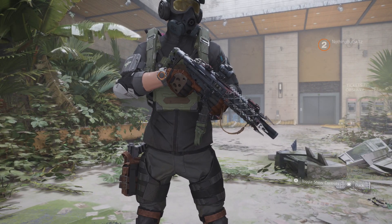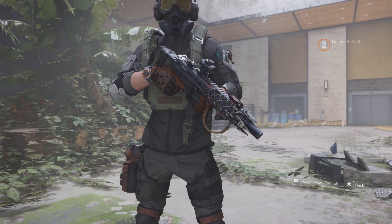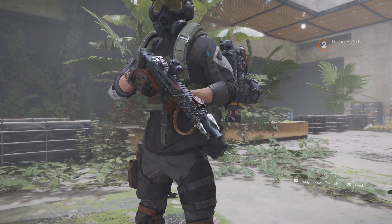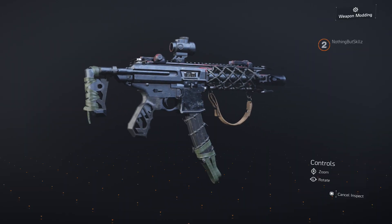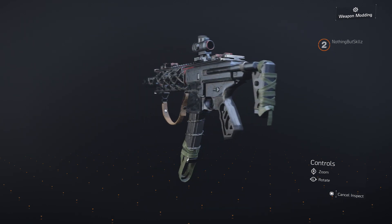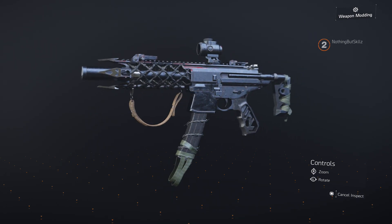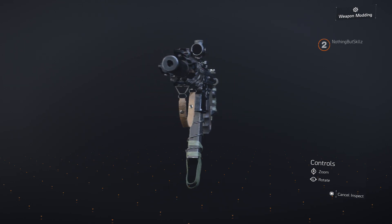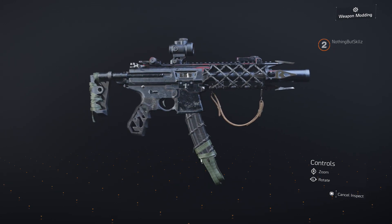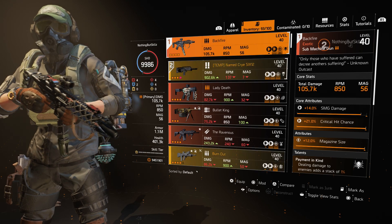The first exotic we're getting into is the new SMG. This thing reminded me a lot of The House — the NPX. It's a very sick looking gun; visually it's probably one of the nicest looking SMGs in the game. Looks aside, this gun actually performs pretty good and I had a lot of fun using it. The gameplay you'll see is from the early stages of the Summit, so difficulty is based on that level.